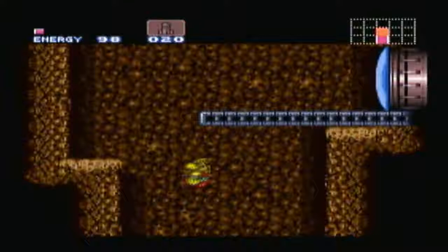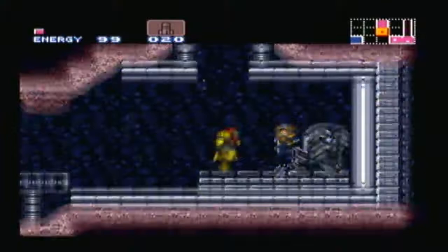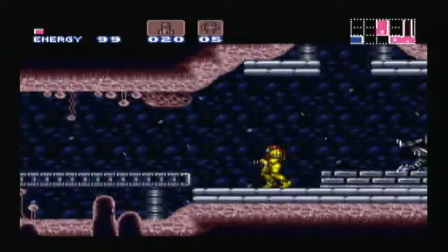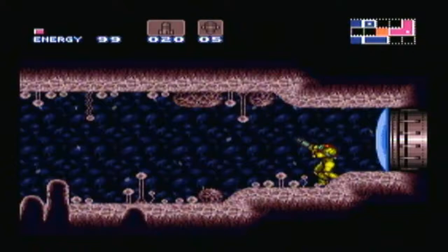Now we hop up here and receive a new item — well, not quite yet. I believe it's in the next room. And no surprises that it is the super missile. Unlike in Fusion, these are a separate weapon. Select again and you can select them. They have as much power as five regular missiles as before. Always good to have around — great for bosses, as you'd expect.